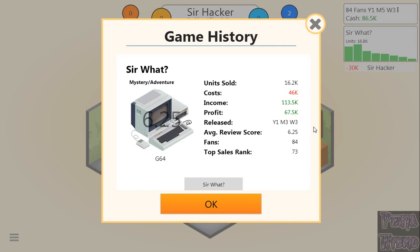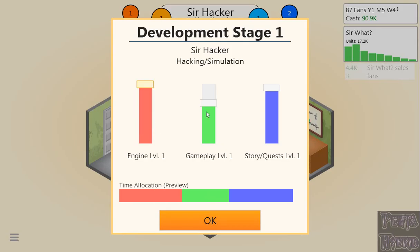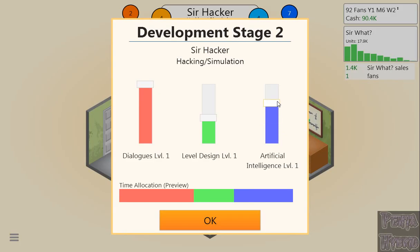Sir Hacker is going to be maxed out on engine and gameplay with no stories or quest — absolutely no story in a hacking simulator. You'll see those tech bubbles just start shooting out. We're getting 4 and 4 on the first stage. AI is going to be up there, dialogues down, level design up. Let's see what happens.